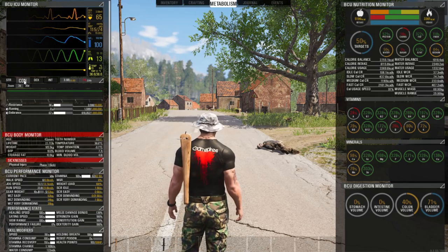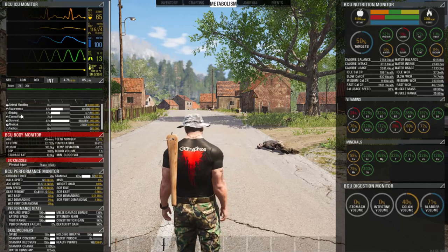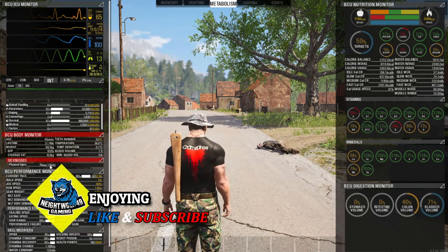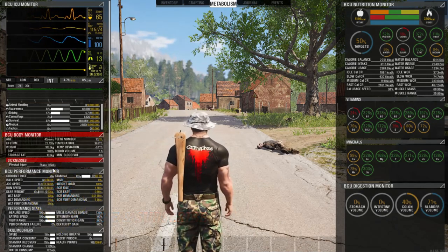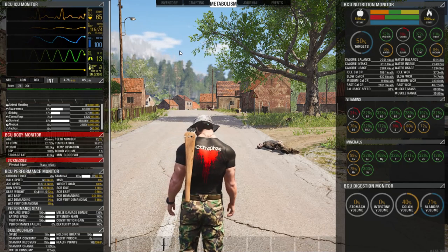We have all of our skills here from conditioning, dexterity, and intelligence. You'll be able to watch how they level up as you move throughout the game. Right here is your sicknesses — this could be anything from hypothermia, which is too cold, to hyperthermia, which is too hot — and you have to treat those accordingly. You also have physical injuries.